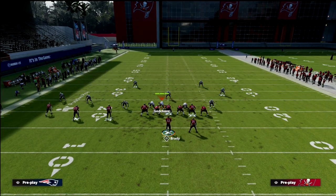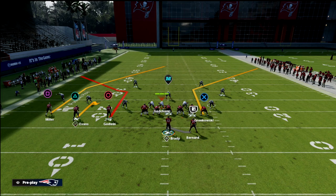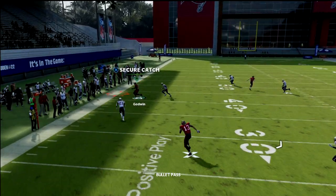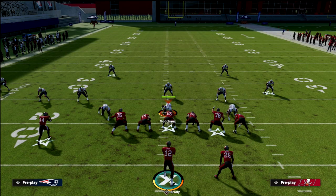I'll also show a way to do this from the New England playbook using PA Slot Corner. Go to PA Slot Corner and hitch that inside slot receiver — that's going to hold the cloud on that hitch. You'll see him sit right there, the sideline opens up a lot more, and you can throw it to the outside with a pass lead and beat the coverage that way.